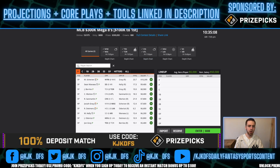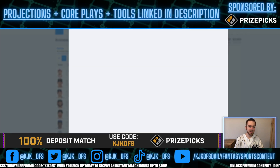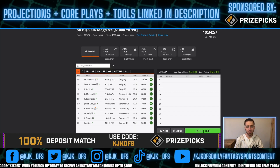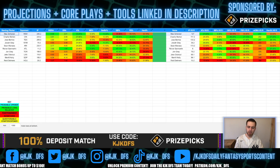Scherzer comes in at $10,200 on DraftKings and $11,000 on FanDuel — you'll have to pay up for him. With pitch counts being limited early in the season, you can make an argument to pay down, but it really comes down to the stacks you want to run and whether cheaper options can free up salary. Scherzer is without a doubt the top option on the slate — a phenomenal play tonight against a Nationals squad with quite a few guys hovering around a 20% K-rate.